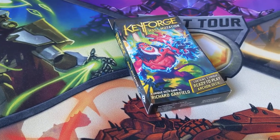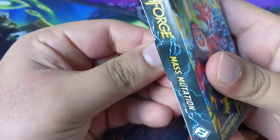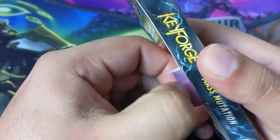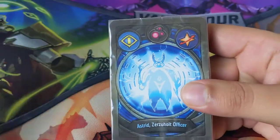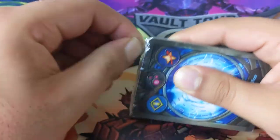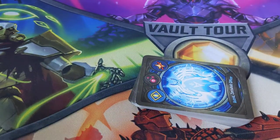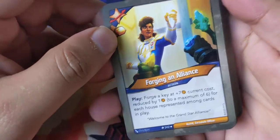Alright guys, welcome back. We're going to go with Mass Mutation this time — the most recent set. Gigantic creatures, enhancements, and the sins are three prominent things introduced in this set. A lot of people are chasing the seven sins decks — apparently there are 34 already. This has Sanctum and another house. No gigantic in this one, but there are likely sins.